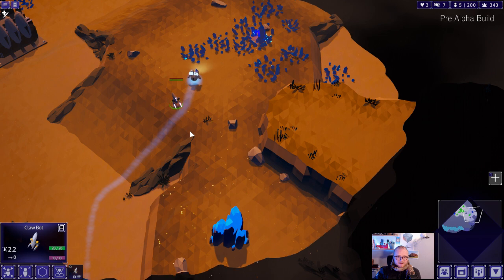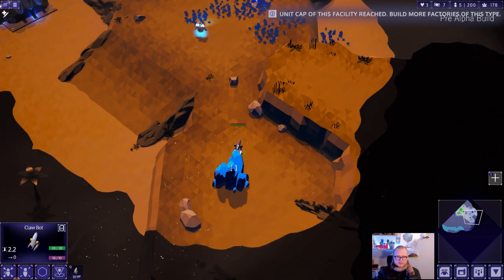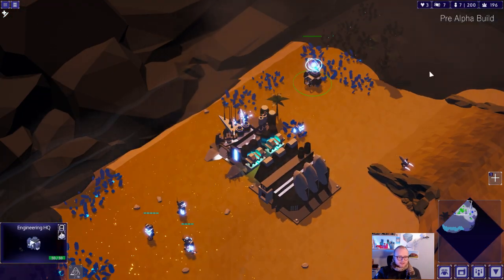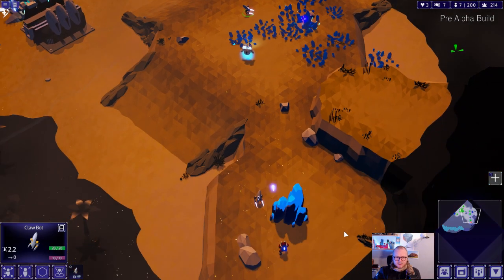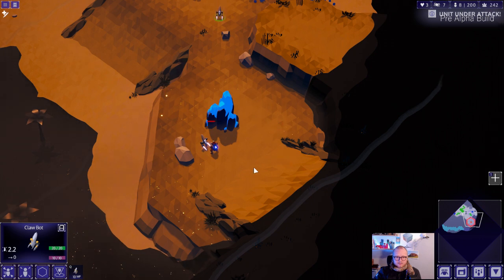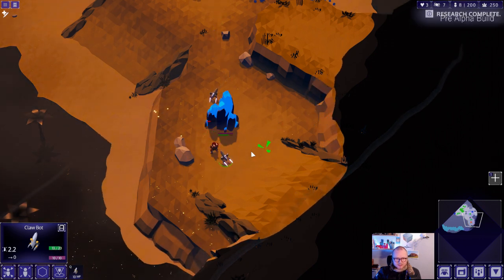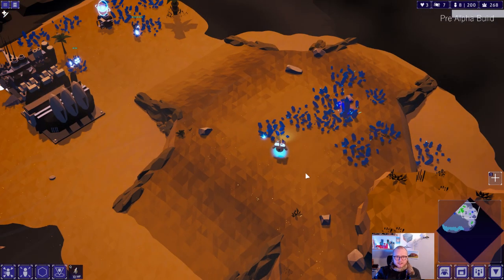This guy here is our new unit. He's a very cheap basic melee unit that we added. I really like them - I think they look kind of fun and they can become quite powerful. Sometimes the animation doesn't trigger correctly - I saw that before, that's what it's supposed to do. I gotta fix that.